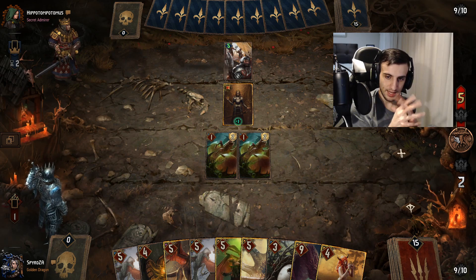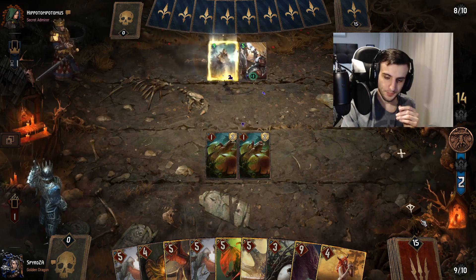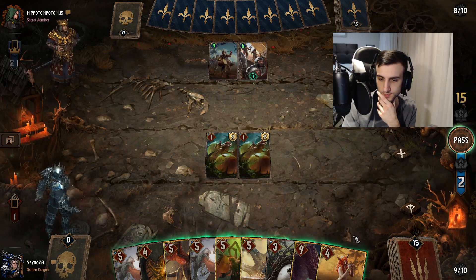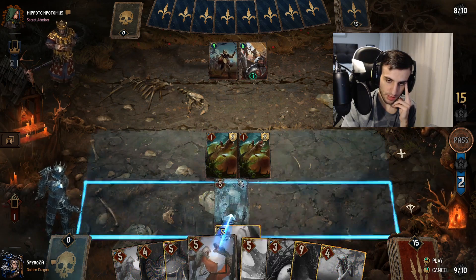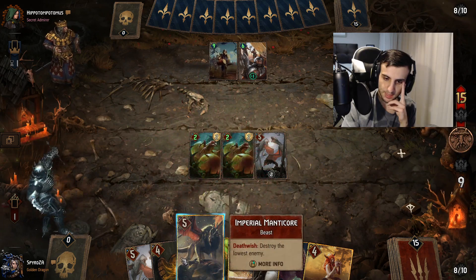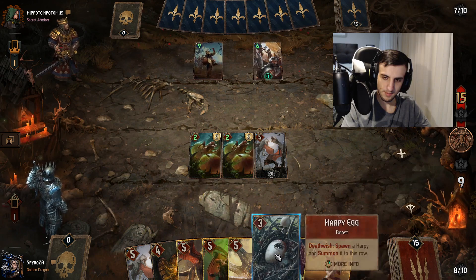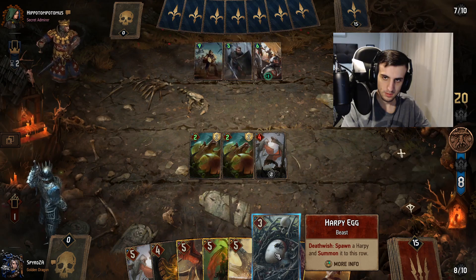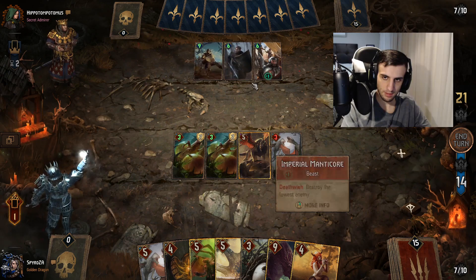In a deck with very little reactivity, you might need to win round one and push round two hard to get a short round three — because you most likely lose the long round three. We'll play Manticore and try to kill two of these engines, triggering its death wish ability. Then we try to win round one on even cards, which would be great. We're not sure we can manage it, but we'll try.